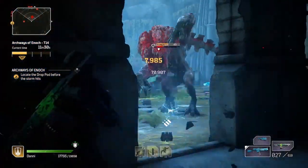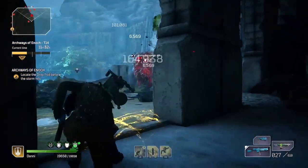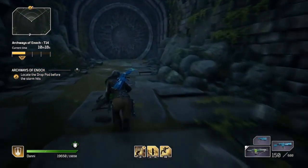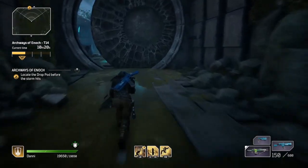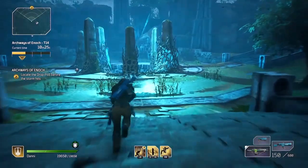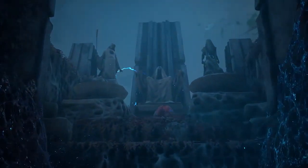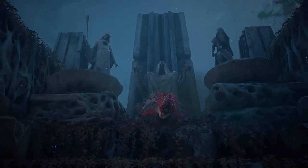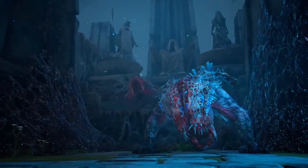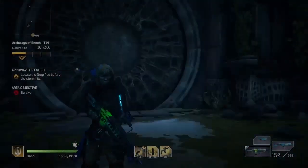Let's rewind so you can see exactly where I am on the map. This is the Archways of Enoch expedition, the final area. Once you enter, you'll notice there are archways behind you to your right and left. I like to use the archways to my left. After entering the last zone and seeing the cutscene with the two Earthshaker behemoths, position yourself inside the archways like I'm showing you here.